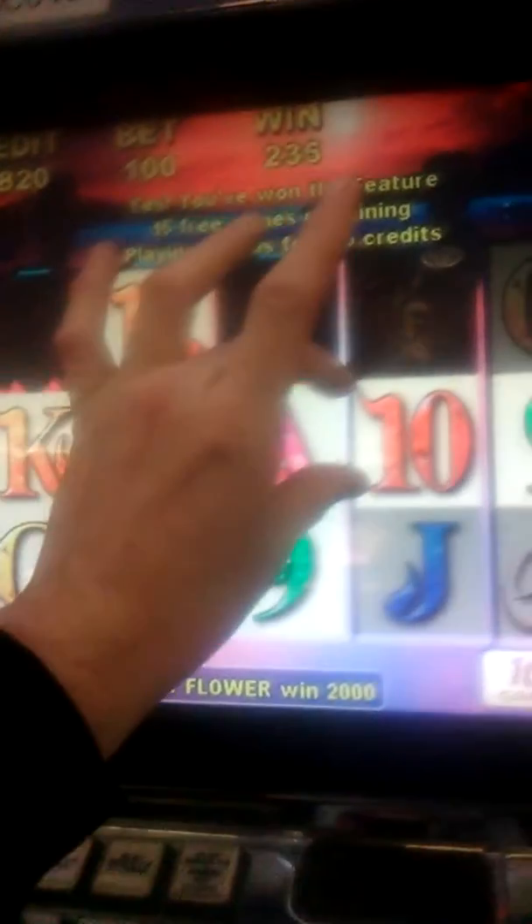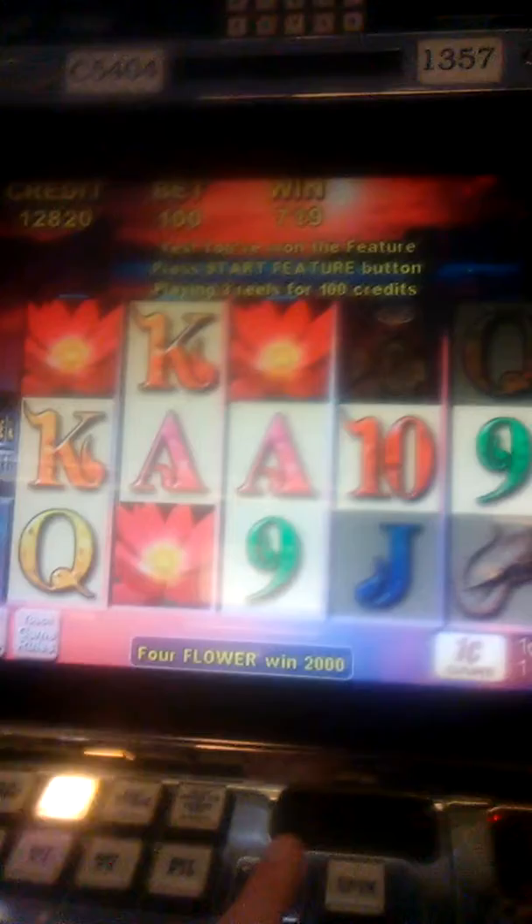This won $4.20 with 4 flowers. I'm betting a dollar with 10 lines for the 1st red lines, but the 4th and 5th is always a middle line. And I got 15 free games. Let's see if we can get some good wins there. It is 10 lines times 10. And we will begin.